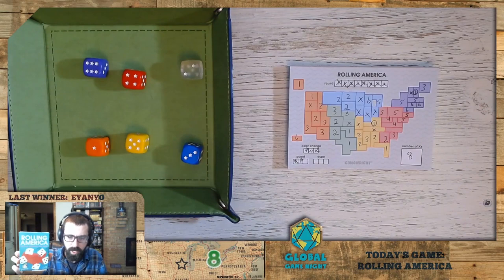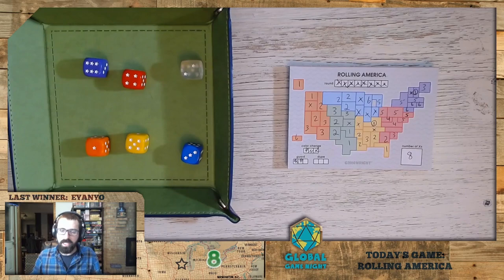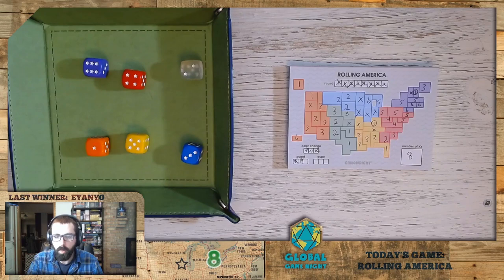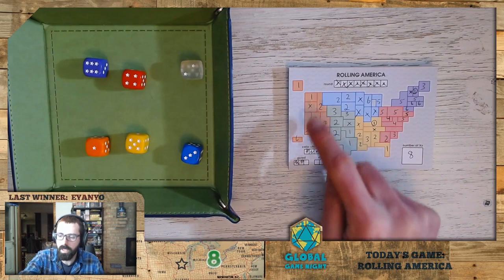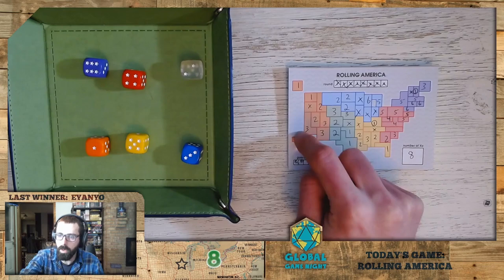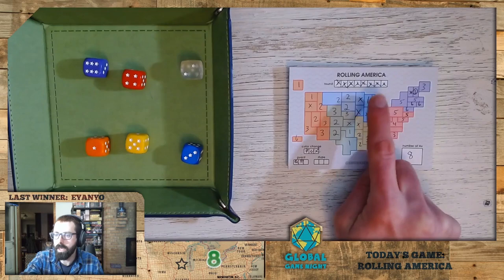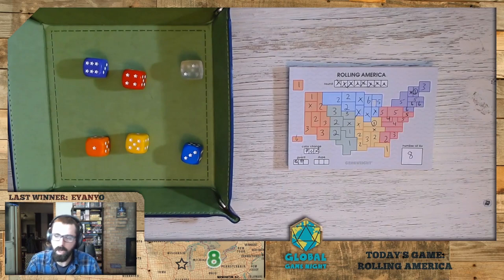Let's talk a little bit of strategy — feel free to chime in with things you're seeing. What I see in this game is that you have a lot of tactical decisions. There are a few clear obvious points, like make sure you place your worst numbers — the ones that are meshing poorly with your strategy — in orange into Alaska and Hawaii. But look at the map: one, two, three, three, two, one, two, three, six, five — there are a lot of groups of numbers going on.